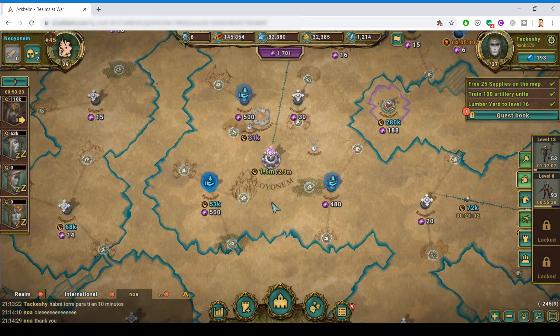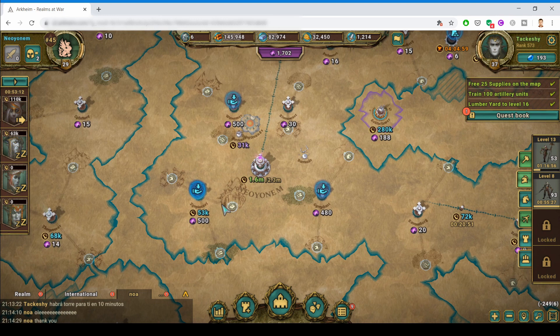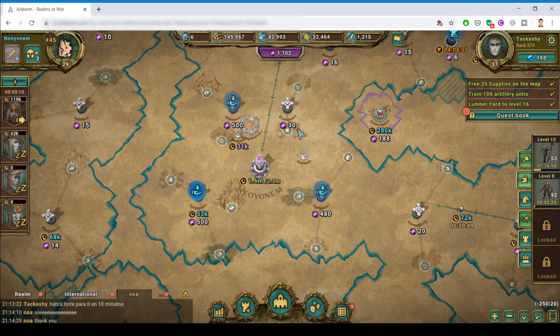In this game you can do donations to the supply — they look on the map like this — with different resources: either iron, wood, or military units. You can also do donations to the towers.